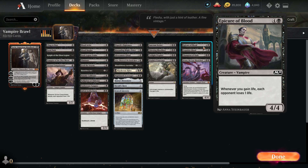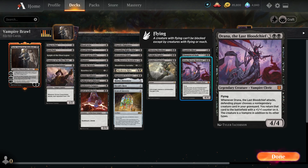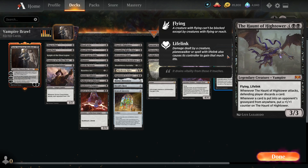For our five-drops: one Epicure of Blood — whenever you gain life, opponent loses one life. Exquisite Blood — whenever your opponent loses life, you gain that much life. Champion of Dusk, one of the best vampires — when it hits the battlefield, you draw X cards where X is the number of vampires you control including himself, then you lose that much life. And Drana, the Last Bloodchief with Flying — when it attacks, our opponent chooses a non-legendary creature card in our graveyard and we put it onto the battlefield with a +1/+1 counter. One Command the Dreadhorde — with all that life we can get stuff back including our opponent's cards. And Haunt of High Tower with Flying and Lifelink — when it attacks the opponent discards a card, and when creatures are put into the graveyard it gets a counter.